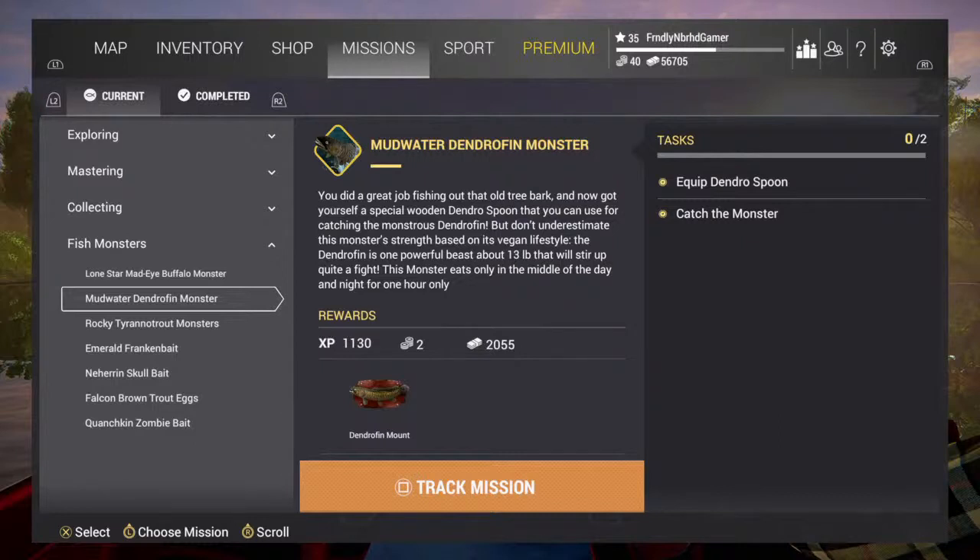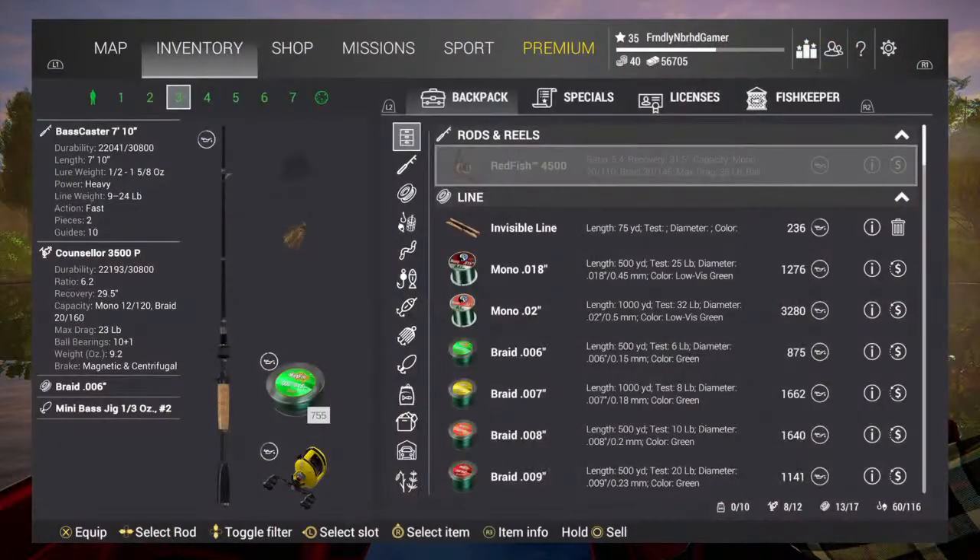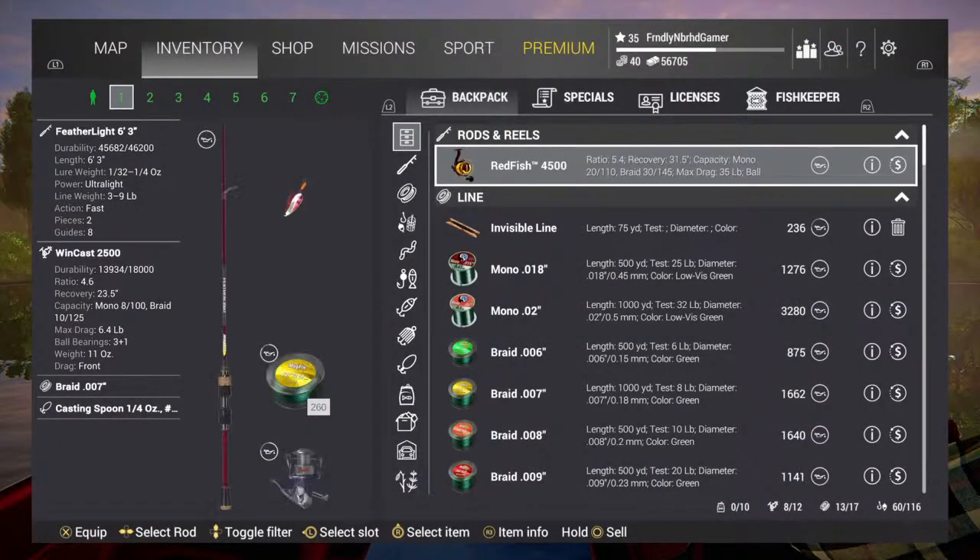Hello everybody and welcome back, it is your friendly neighborhood gamer Charles Roe, and today we are playing some more Fishing Planet. We are going to be going after the mud water monster. We have to equip the dendro spoon, but in order to do that we actually have to figure out how much it weighs. The mud water dendro fin monster appears to be a bowfin variant, so I'm going to assume that this monster eats only in the middle of the day and at night for one hour only. So we're going to go over here to our lightweight rig.